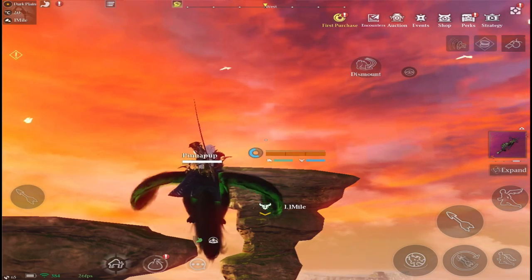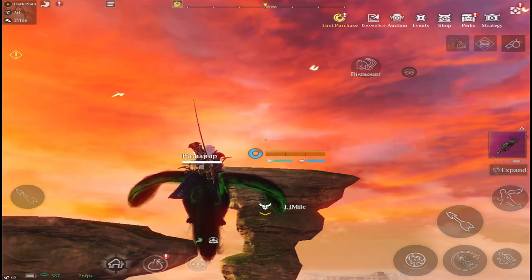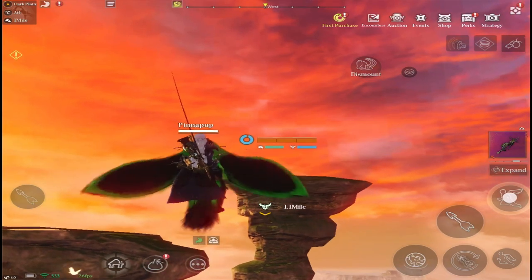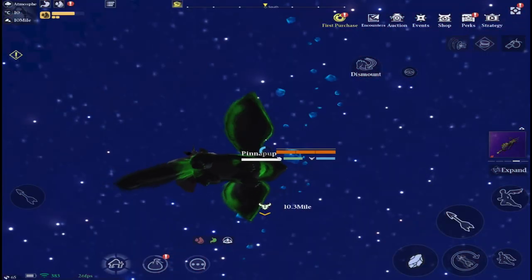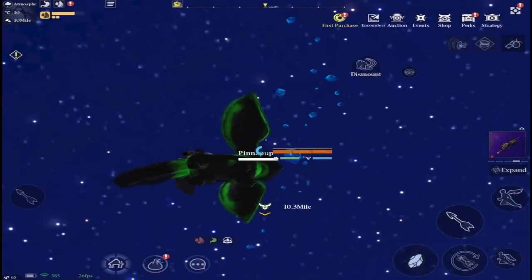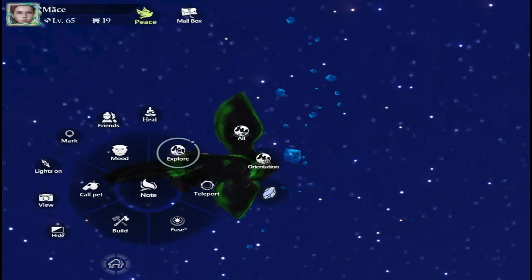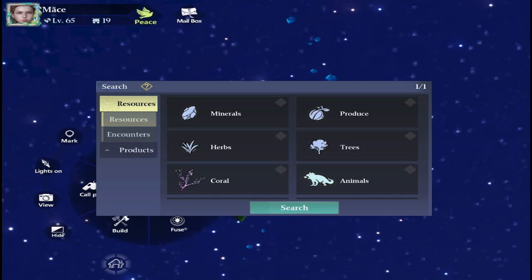This trip is quite a long one — it took me about six minutes and the Pinna Puppy is actually pretty fast. There is another way to get up there: if you attack a player or attack a building you'll get arrested and teleported up to the jail, which is in space.